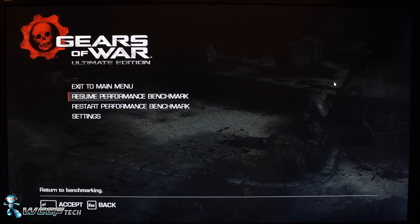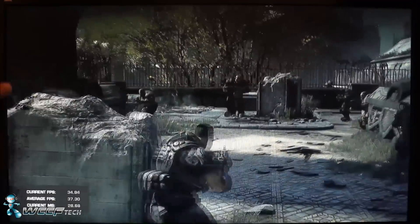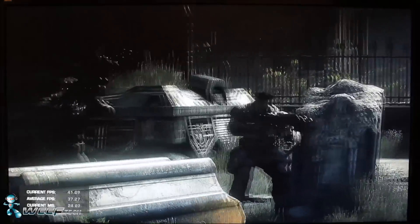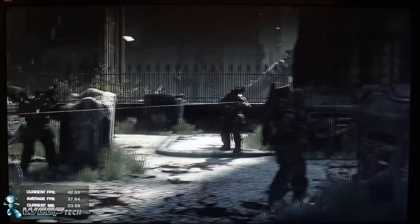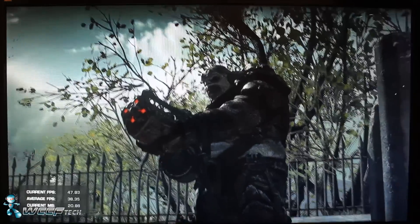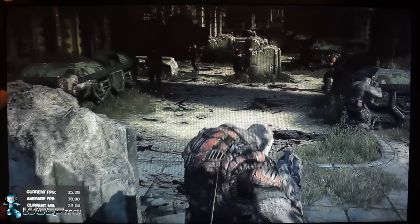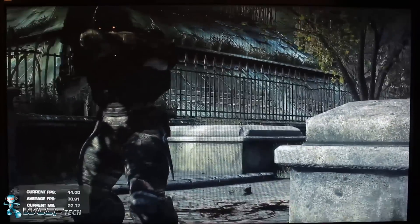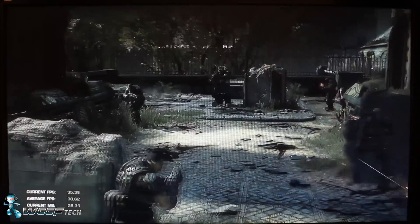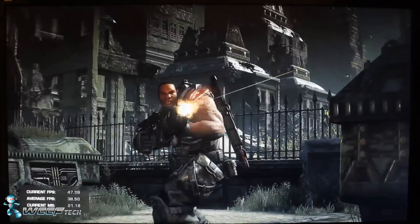With the R9 380, along the left-hand side you can see artifacting consistently appearing in squares. We're starting to see it in other places too, but it's primarily on this side. You also see the stuttering that comes in. This is the four-gigabyte model of the 380.